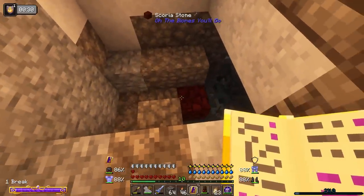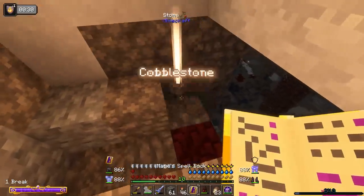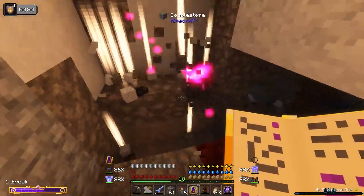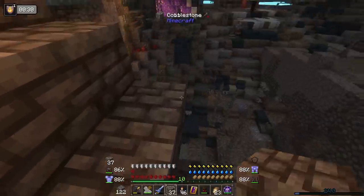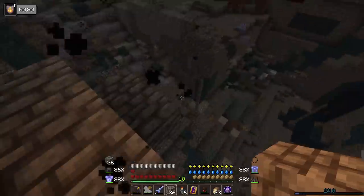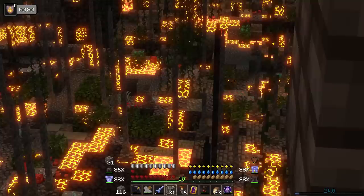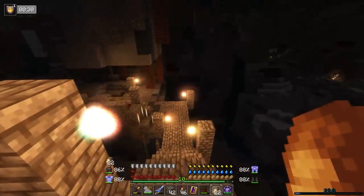I'll continue making my way down here. We do have cork so it's going to be possible to place blocks down below ourselves, which is a nice feature. This is pretty spooky going down here — super spooky — but look at all of this. There's so much potential down here, and this was right underneath the spot that I chose. Just the vastness of that over there is incredible.